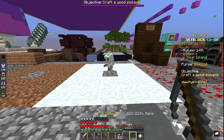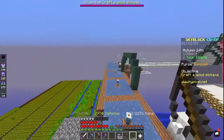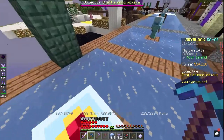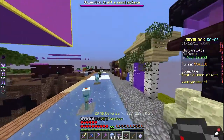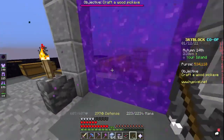Number 5: Minions. Hypixel Skyblock is a game that can demand a lot of time and effort if you want to get good and make millions of coins, but thankfully there's a way you can make money even while you're offline — Minions. Minions will gather a lot of a specific item while you're offline, so that when you log back on you'll have plenty of resources waiting for you. We already have an in-depth guide on how to make the most of your minions and what minions are best for profit, but I'll give you a quick rundown right now.